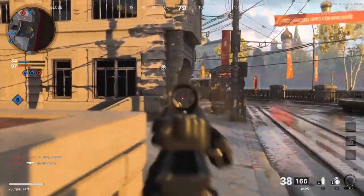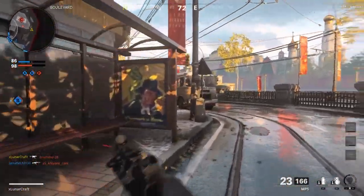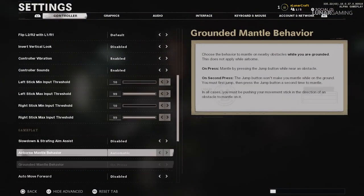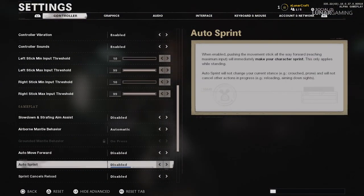By default your character sprints by pressing the left stick, but the time it takes to do that can be cut out by changing these settings. Jump into controller settings, press advanced settings, go to auto sprint and enable it — that's just one less thing you have to worry about in each match.